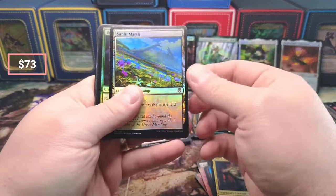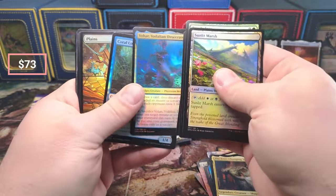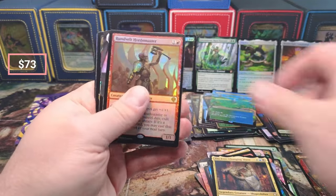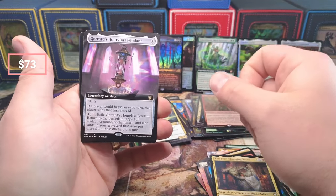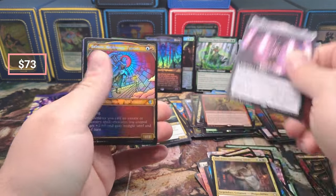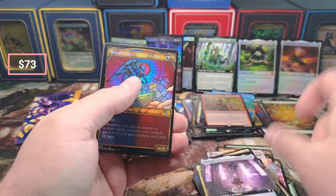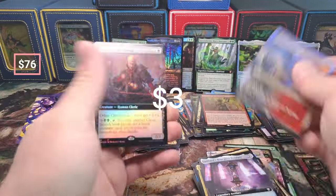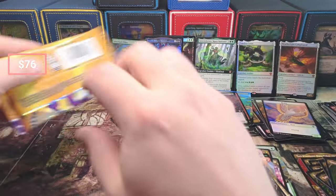Sunlit Marsh - I was looking for one of these for so long for a customer. Desecrator, Hourglass Crone - you'd think this would be worth more than it is. Look, the ability reads: if a player would begin an extra turn, that player skips that turn instead - pretty good. Ramsay's, Springs, and a Shadow - we are on the last pack, drumroll please.